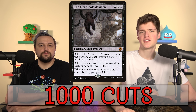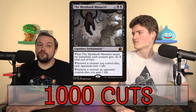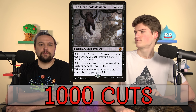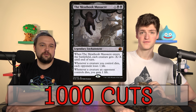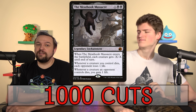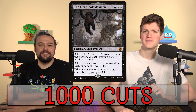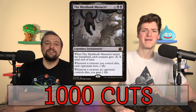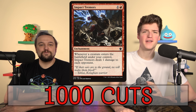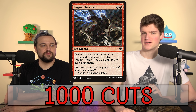When the Meat Hook Massacre first comes down it's such a huge life swing, and then for the rest of the game opponents have to respect it. It's a very strong magic card — if combos aren't possible in your meta, play the Meat Hook. This card is almost worth the forty dollars — it needs to be reprinted. Impact Tremors deals one damage to each opponent when you play a creature or a creature enters, so you want to be putting out a bunch of tokens.